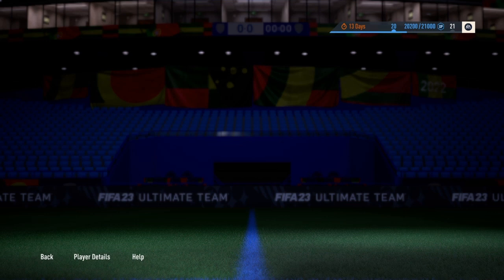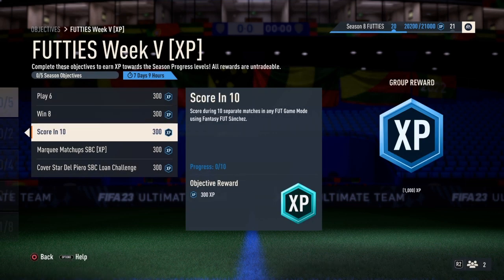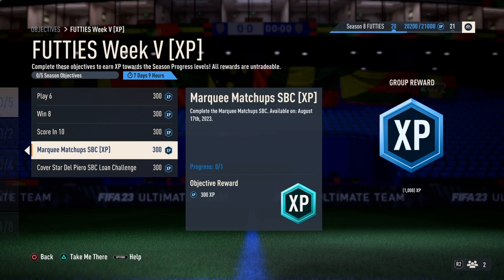Once you unlock Fernando Sanchez, you can move on to the second objective, which requires you to win 8 matches. Then for the next one, you have to score goals using him in 10 different matches — it can be Squad Battles, FUT Champions, or Rivals.